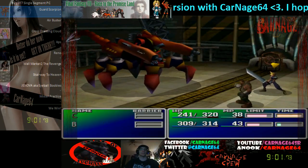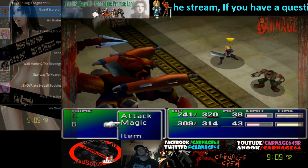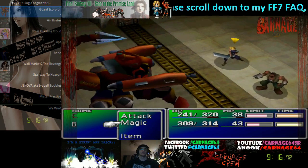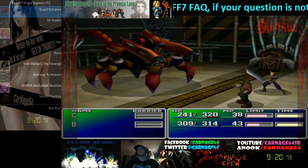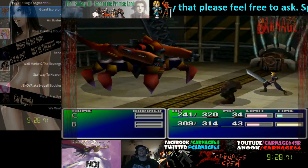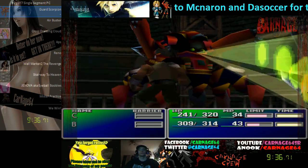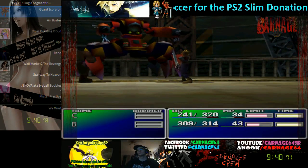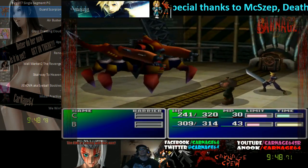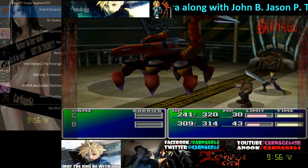So then you just let him do his tail-up thing. Since Cloud dodged his scorpion tail, this isn't the best Guard Scorpion fight you could do because you can't do your limit breaks, but it'll go fine. Just gotta hope Barret takes some damage. This is a pretty awful Guard Scorpion, and I did lose a lot of time explaining things so I don't really know in reality what time the Guard Scorpion is.